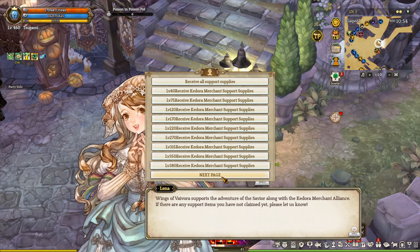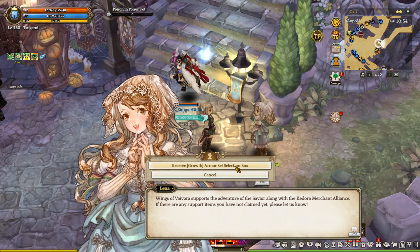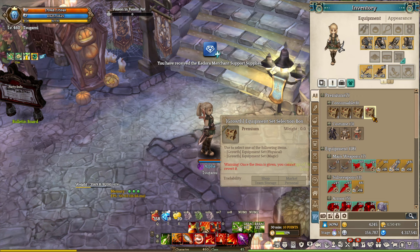Now of course, you are not going to see any of these options if you are level 1. However, one of the options that you want to choose is actually your gross armor set selection boxes. This is a scalable equipment which goes all the way from level 1 to 440, and you can actually choose between a physical and magic set.